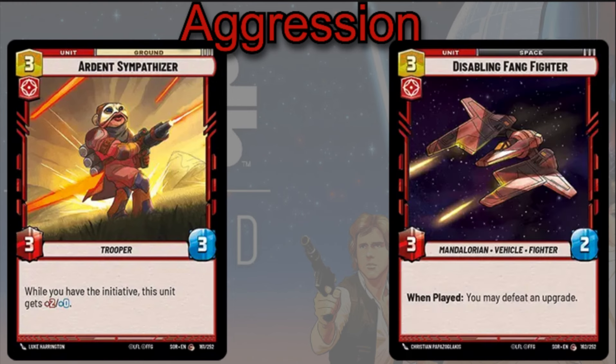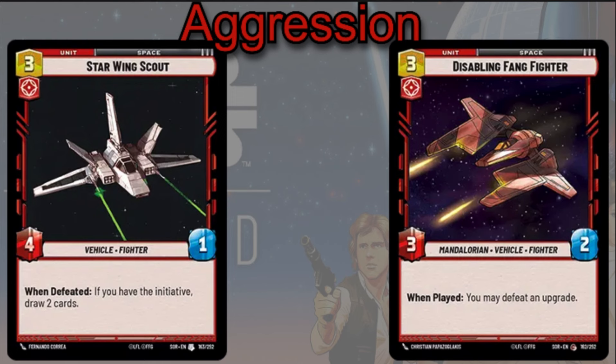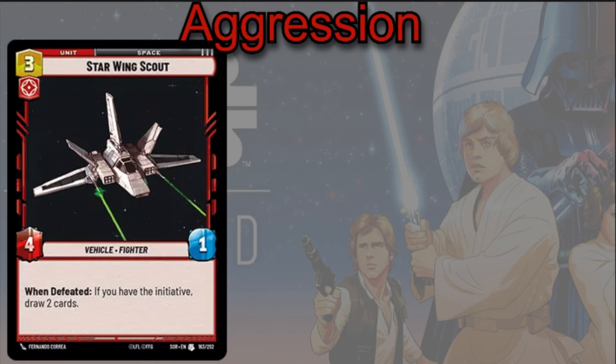Disabling Fang Fighters can be really important — 3-cost 3/2, and when you play it you may defeat an upgrade. You really want to use this card to defeat your opponent's Infiltrator Skill upgrades to make sure they lose that Saboteur on any units they've tried to give it to. The Starwing Scout is an interesting card — 3-cost 4/1 — but when it's defeated, if you have initiative, you get to draw 2 cards. Play it down with initiative, give it Sentinel, and your opponent is forced to attack into it and take 4 damage in return for minimum 1 damage to you — plus you draw 2 cards off that exchange. That's a pretty good transaction.